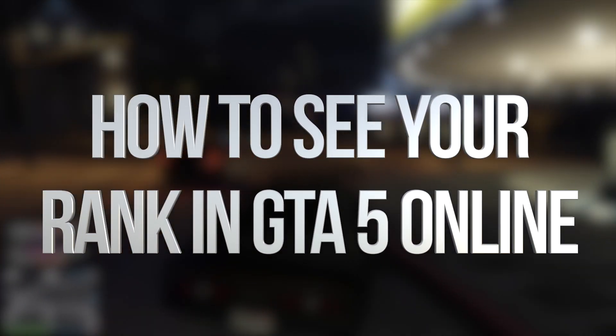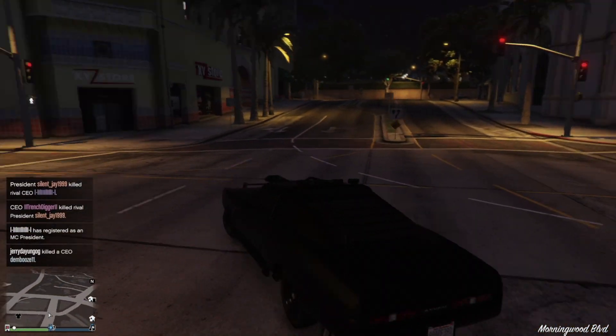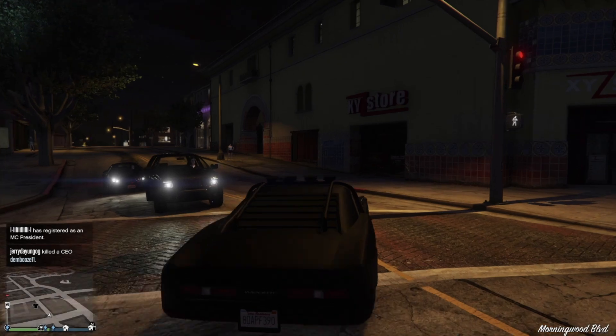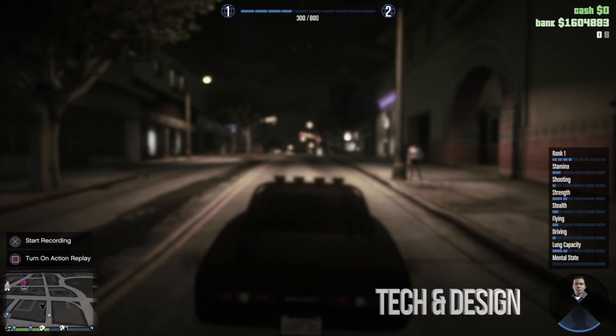Hey guys, there are various ways to check your rank in GTA. However, the fastest one is just by pressing your down arrow and holding it down until you see it on the right hand side of your screen. I can see I am rank one.